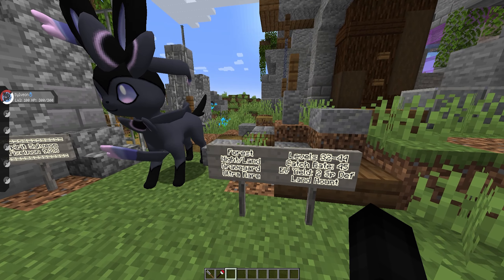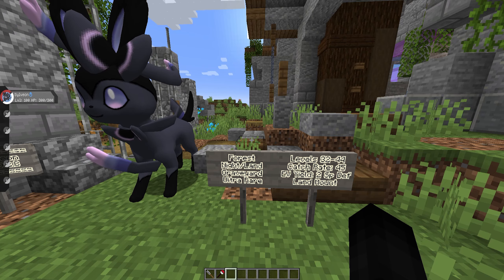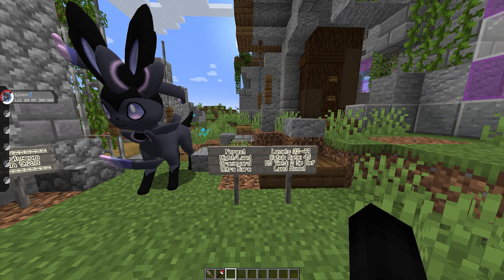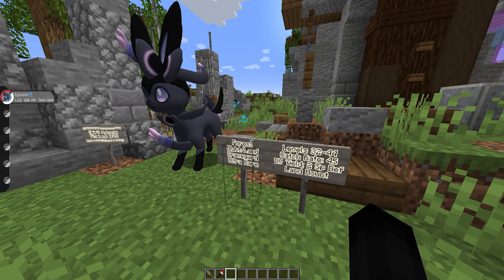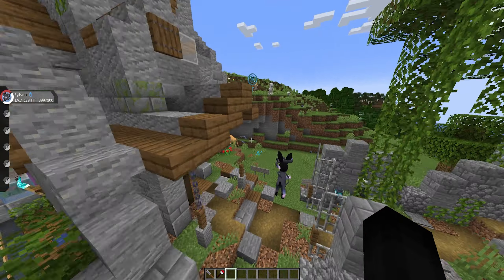So the first thing you need to know is to locate a forest or plains biome at night on land. It says forest specifically, but I know this structure spawns in the plains as well, which is actually where we are. It has to be nighttime, in the graveyard structure, at an ultra rare chance. It will spawn between levels 32 to 44, with a catch rate of 45. It yields a Eevee's special defense EV and is a land mount, so you can ride it.